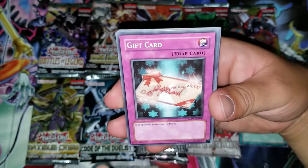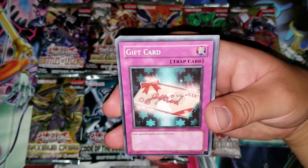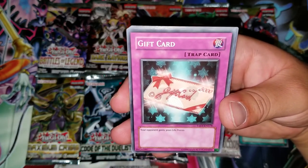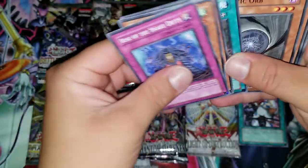Nice — people still use Gift Card with Bad Reaction to Simochi for an insane amount of burn. What it does is your opponent gains 3,000 life points, and Bad Reaction to Simochi means whenever a player gains life points they lose them instead. So it's a crazy burn. And another Symbols of Duty for a rare.